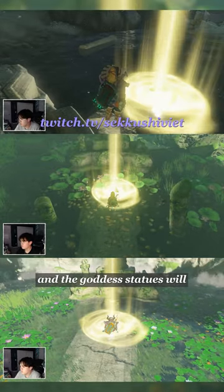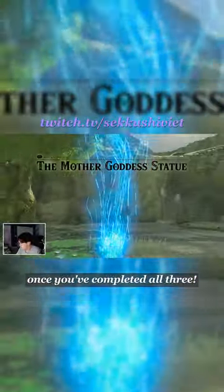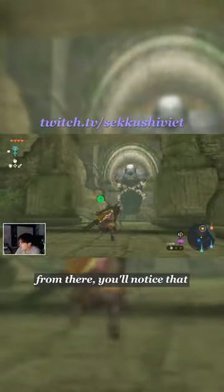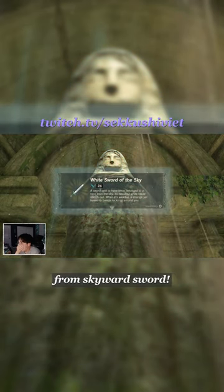Drop each claw into the springs and the goddess statues will reward you with a gem. Then make your way back into the Forgotten Temple once you've completed all three. From there, you'll notice that the Mother Goddess statue will miraculously return to its former glory.